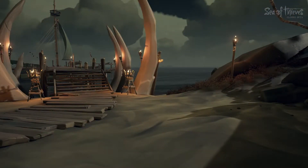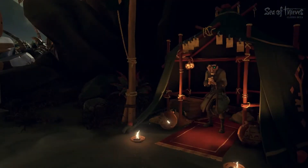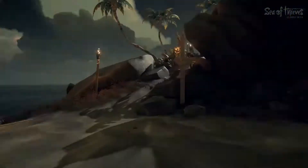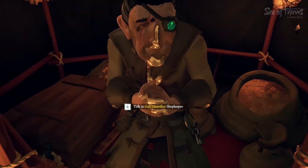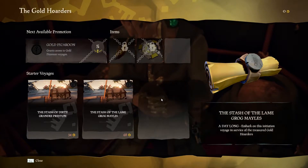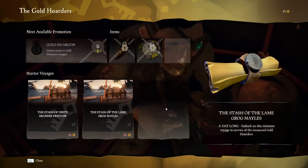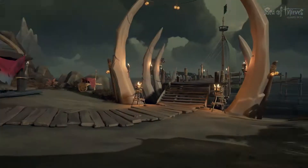You hunt treasure, supposedly you can fight sea monsters, but there's a lot to come — again, closed beta. When you first come in, you're going to spawn around here and walk to this tent. This is strictly for the purpose of showing you; I've literally not moved my ship yet. Anyway, you want to grab the mission, or the voyage, or whatever you want to call it, right here. And then run to your ship.